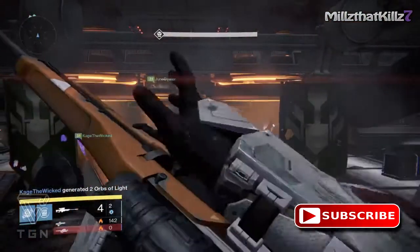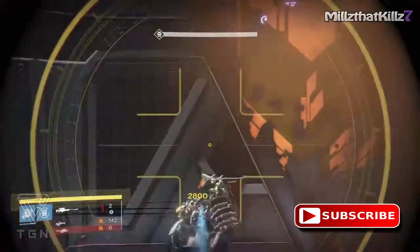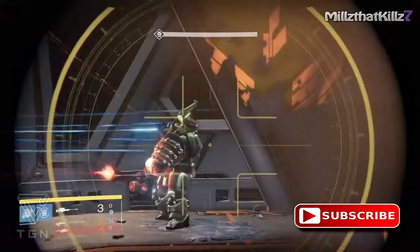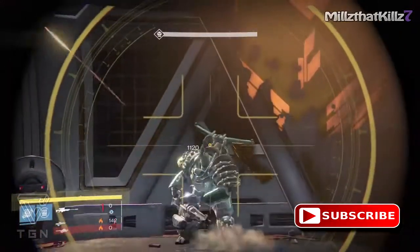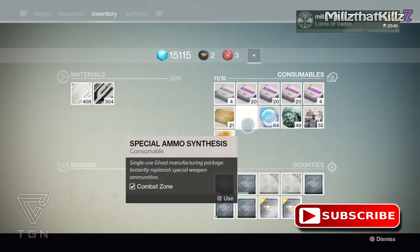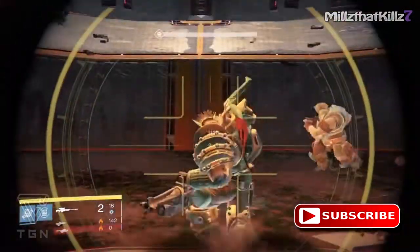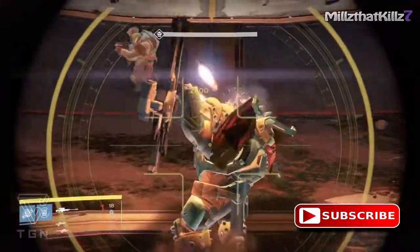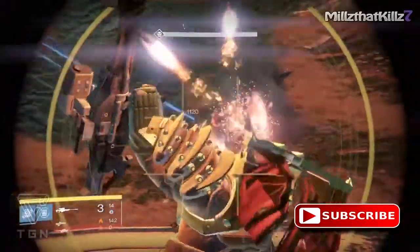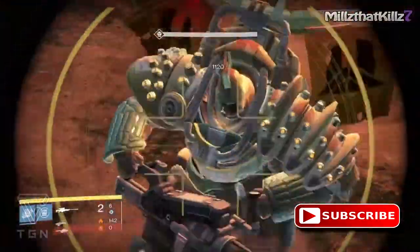The only problem with this spot is you can't revive your teammates, but this is a great way if you want to do the solo nightfall. Pretty much you can't go down when you're up here. Normally your teammates are going to go down here and there, but if they're on your friends list they can rejoin you if possible, especially doing the nightfall or the weekly. It's a good way to make sure to take care of him pretty quickly.